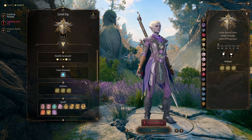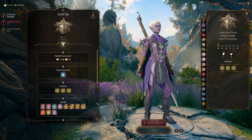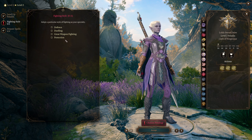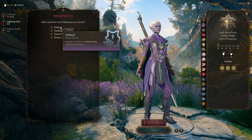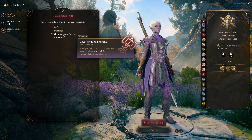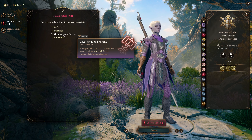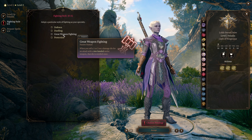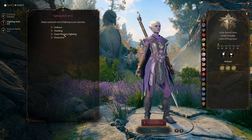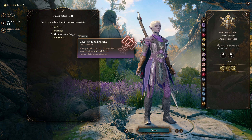At paladin level two, we get access to spells, a fighting style, and smite attacks — one of the best second levels of any character in the game. For our fighting style we want great weapon fighting. Defense is also a good choice, but great weapon fighting increases your damage output significantly. The great weapon fighting reroll on a one or a two works with your smite damage as well, so it makes your damage significantly higher and more consistent. This is why we particularly want to invest into strength and be using a two-handed weapon, so we get access to this and the two-handed weapons that roll lots of damage dice.